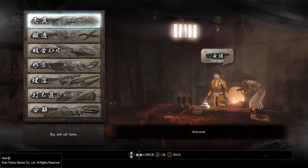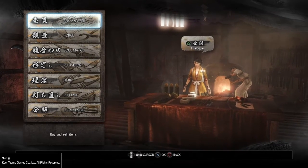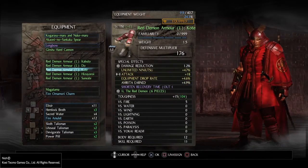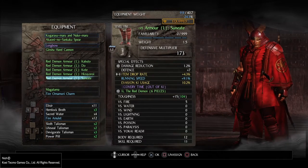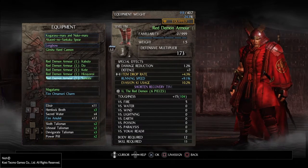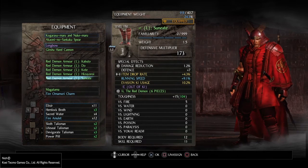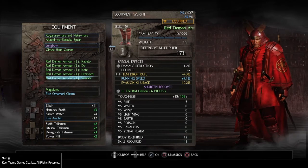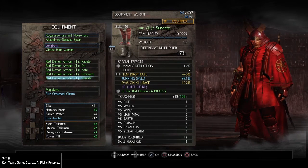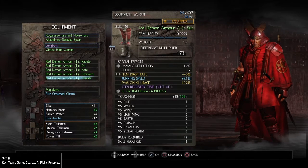First and foremost, go to the blacksmith. What you want to have by the end of your character reconfiguration is a set you like — a matching set of all pieces required to get the bonuses — because the game demands higher attack values and higher endurance to damage and harmful effects. Having a set matched with the guardian spirit that goes with it is a good way to get an edge on the opposition, which is going to get tougher and tougher.